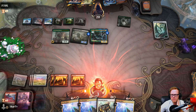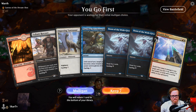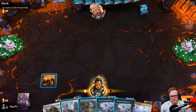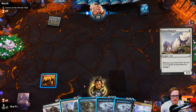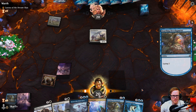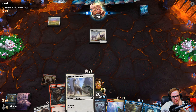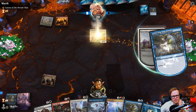I only had seven mana. I think I should have popped the Tymaret's Crypt a little earlier. We're on the play — do I risk it? We really need to draw a land so we're definitely going to cycle here. That's fine, cycle in response. Didn't draw a land — land, no land — fudge. They're gonna hit me for three. I'm not laying down though.